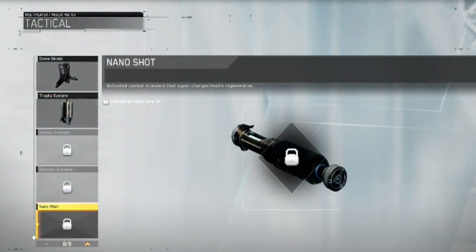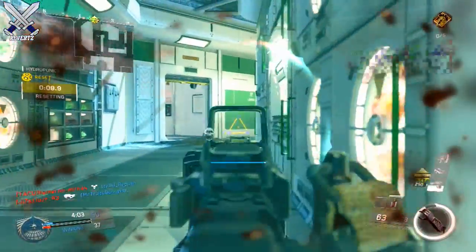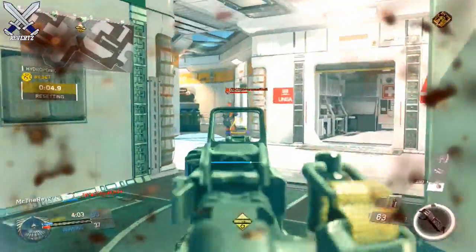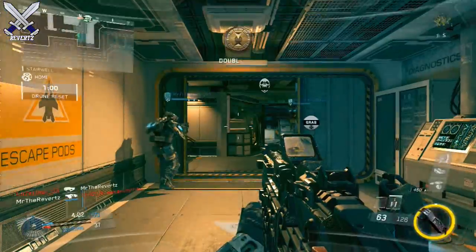Next up we have the Rack 9 shotgun at level 35. For equipment, you're only gonna get the nano shot at level 34, and that actually increases your health, which I'm kind of curious about. In the description it makes it sound really good, but I wonder how much health you're gonna get from that. I'm gonna try that out as soon as I unlock it.